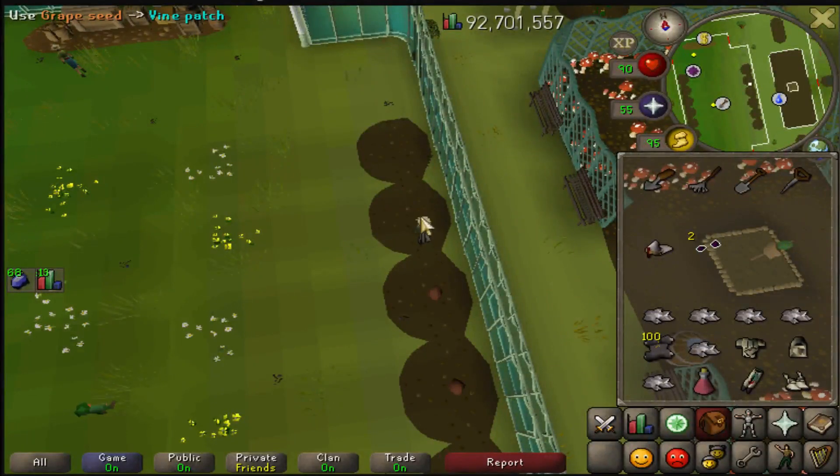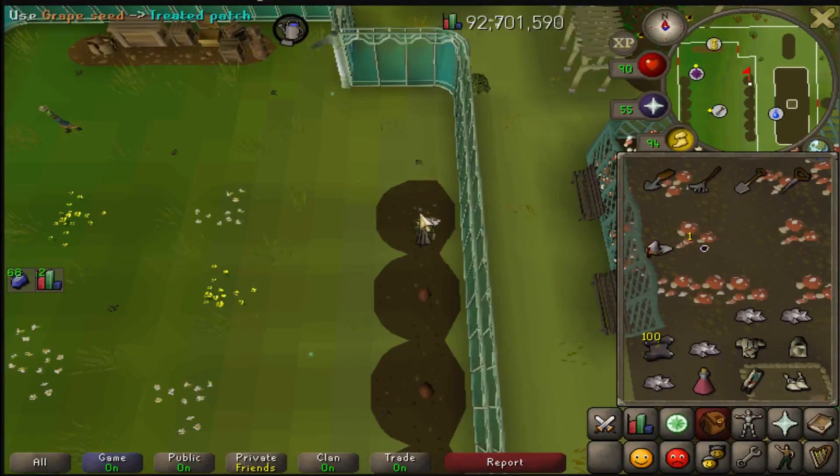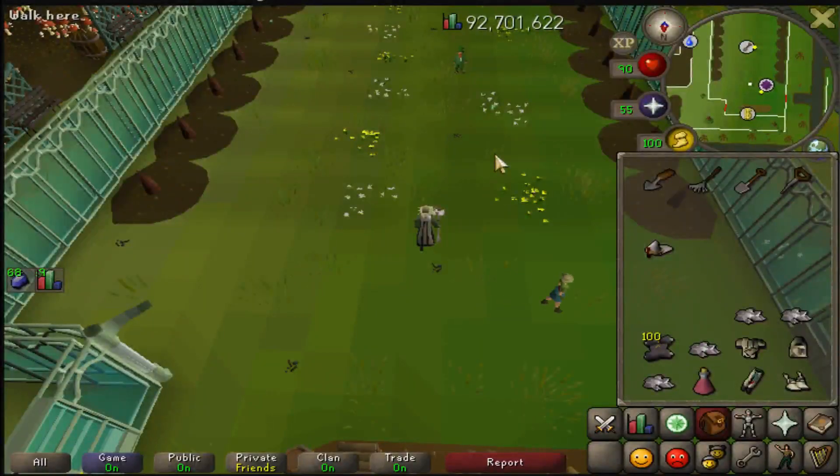The grape plants take 35 minutes to grow, so you can harvest them every two Tithe Farm runs. You won't accumulate enough blessings to use them all in that timeframe anyway. Strictly growing grapes without the Zamorak wine method gives about 12k XP per run — doing them every two Tithe Farm runs adds roughly 12k XP per hour, bringing the total to around 100k XP per hour versus about 90k without the grapes.